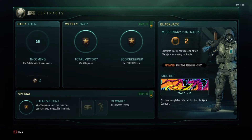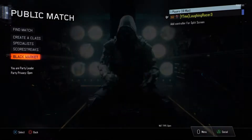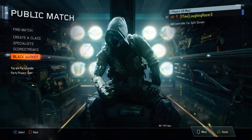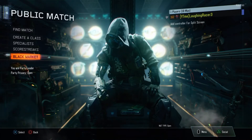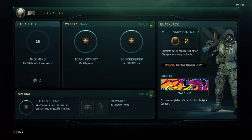I can't show you how to do it right now because I might get a strike and I don't want that for the channel. I'll show you the different contracts I have. As you can see right now I have the contract to win 20 games and get 50,000 score.